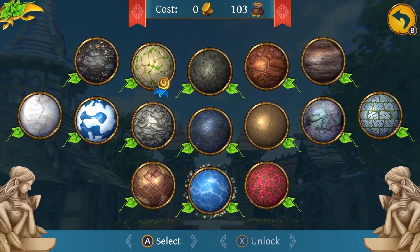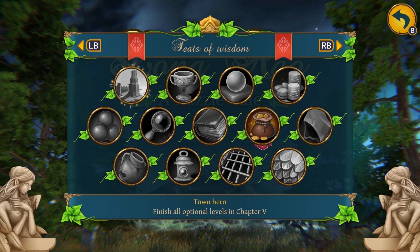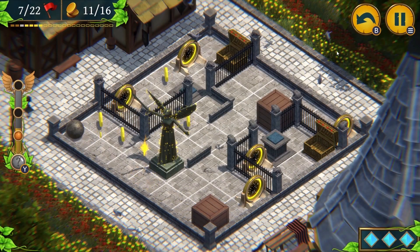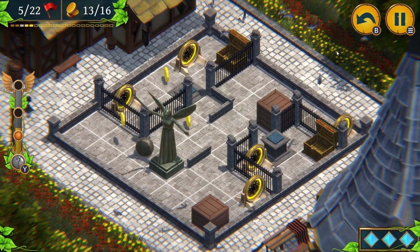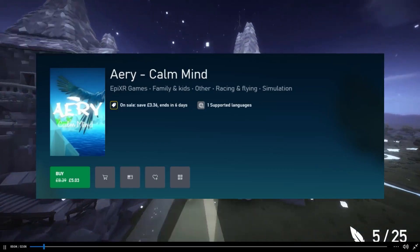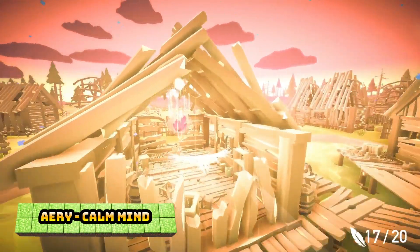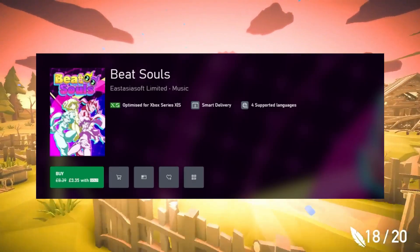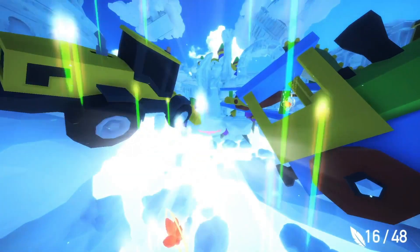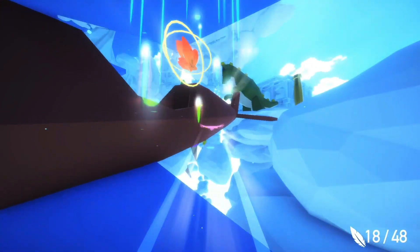Long Ago: A Puzzle Tale is worth 2000G for £2.09 — a really good deal for this puzzle game. Airy: Calm Mind is 40% off at £5.03, rated two stars — another relaxing flight-style game. Beat Souls is £3.35, 60% off, rated three stars — a music rhythm game, something different we haven't seen much on the list before, so if you're looking for something new this could be the one.